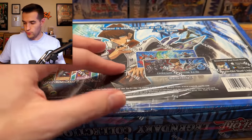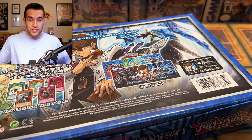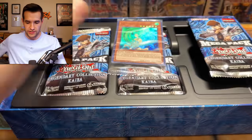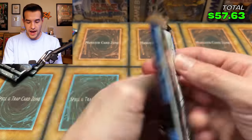Let's see if we can pull something epic in the second box. We have not gotten an Ash Blossom yet — our side goal is to pull a playset. I once pulled two in one single gameboard, so I think it's definitely possible. It's going to be hard — that's why it's a side quest. Here's our five bucks from the promo pack, adding some value back. Three packs, let's see how we can do.